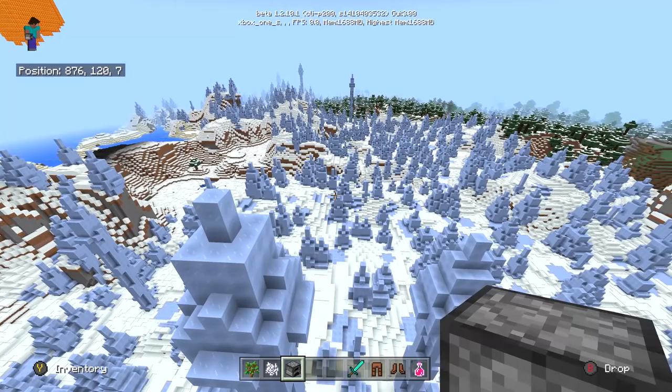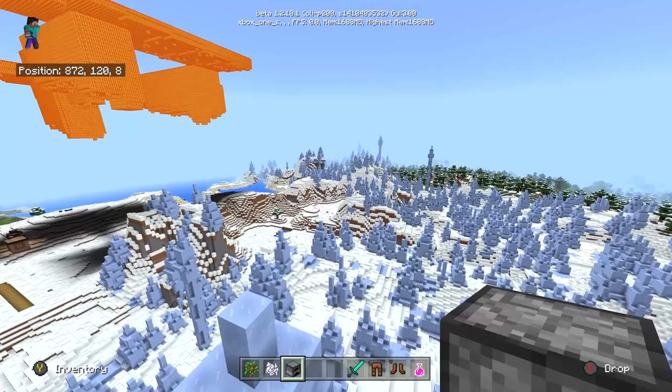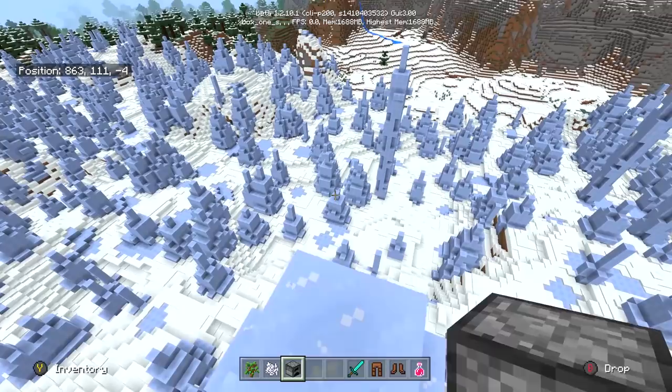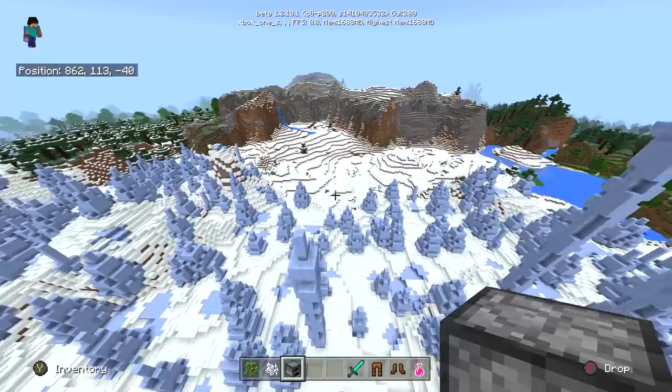Why is the simulation distance so low on the bedrock version? Simply because the bedrock version is the pocket edition codebase. Given that this was designed to run on phones — we're talking Android phones from years ago, like iPhone 4 or 5, really low-powered devices — they just don't have the power to simulate a furnace that's 80 blocks away. So even though I've waited about 20 seconds over here, not much has happened.